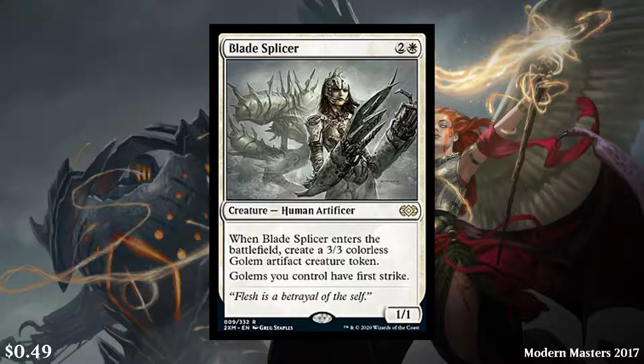Next, we have Blade Splicer. It's a 3-cost white creature — Human Artificer, 1/1 — and when it enters the battlefield, create a 3/3 Golem, so you're getting 4 power and 4 toughness for 3 mana, which is pretty good. Golems you control have first strike. It's a very good rate, especially in white. But it is still only a 49-cent card, and this one's a rare, so that's really devastating. Imagine pulling this in a $15 pack. You may have pulled an Uncommon worth more than this. I don't get why this is in here — not everything can be worth a lot, but this is not great.